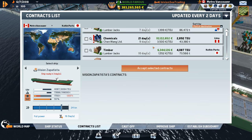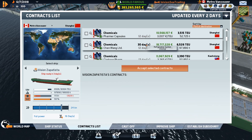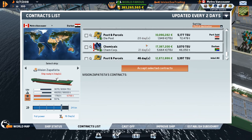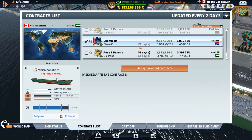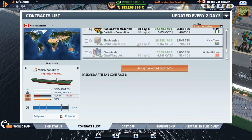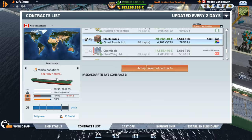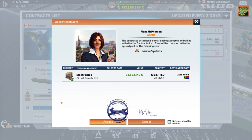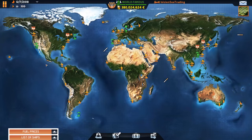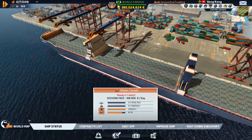The Batista is at 93 — we might as well get repaired too. We've basically just spent the money from selling the Alabama on repairs for everybody. Shanghai to Kaohsiung and Durban — some chemicals! We'll also grab those. Can't grab the Cape Town one but a Durban-Cape Town run on that one — we can't pass that up, it's insane.